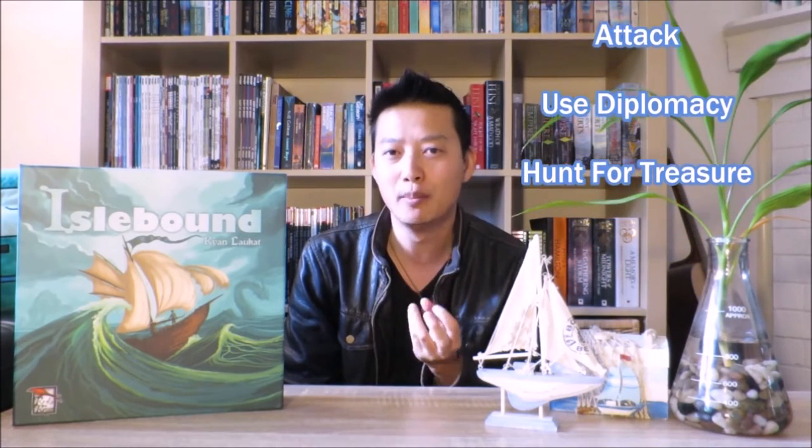They then can choose one of the following actions: visit an isle by paying its cost, attack an isle especially if it has a red banner, use diplomacy to influence an isle with a blue-green banner, or simply collect the treasure from the treasure map.